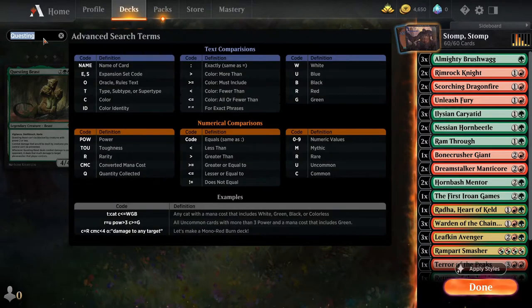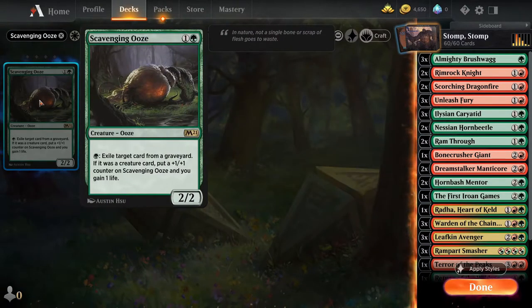The next card is the Scavenging Ooze — a two-mana 2/2 where you tap one forest to exile a target card from a player's graveyard. If it was a creature card, put a +1/+1 counter on Scavenging Ooze and you gain one life. This is a replacement for the Nessian Horn Beetle. It has more reliable counter generation and can also remove cards from an opponent's graveyard, which is useful against black decks. Importantly, it says exile a target card from a graveyard — it doesn't have to be your graveyard. Since we're being aggressive and they'll be blocking with creatures, you can remove those creatures from the opponent's graveyard, gain life, and grow the Scavenging Ooze. It's a much more reliable card than the Nessian Horn Beetle.